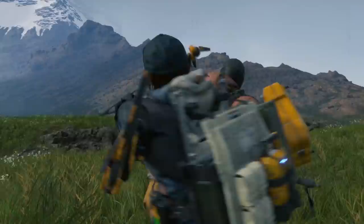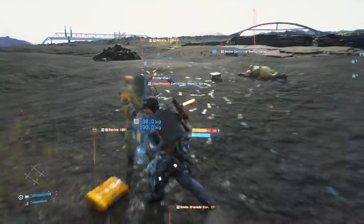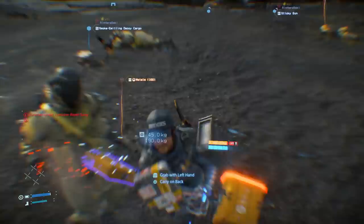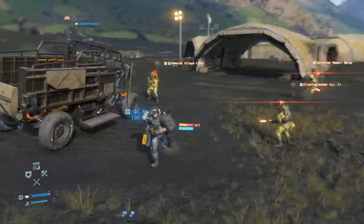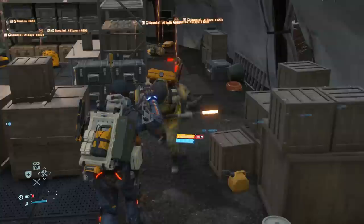In an absolute pinch, you can also rely on the hematic grenades you picked up in Chapter 2 to stun enemies, even though they're designed for BTs. If you're not too worried about collecting materials that the mules drop, you can also use it against them. You can pick up dropped cargo by holding L2 or R2 over it and do a powerful melee attack with the square button. You can also throw it back by releasing L2 or R2 in the middle of your melee swing — just try not to do this with your own precious cargo, as the contents get heavily damaged.